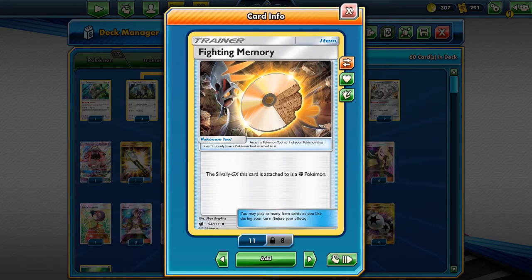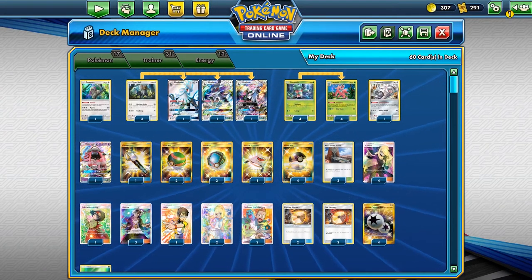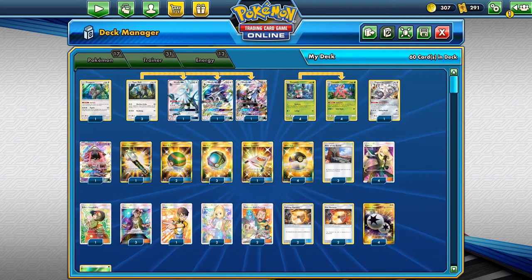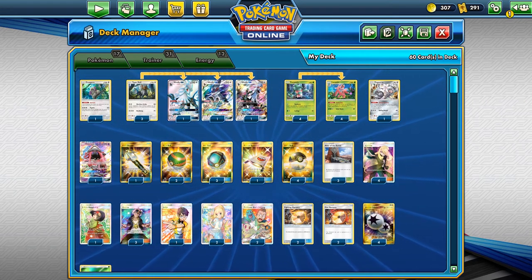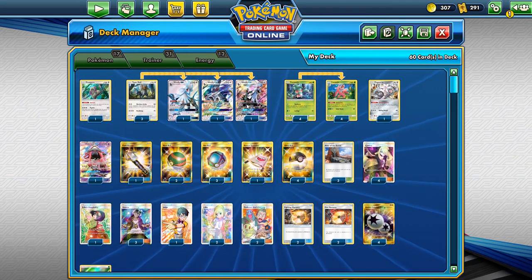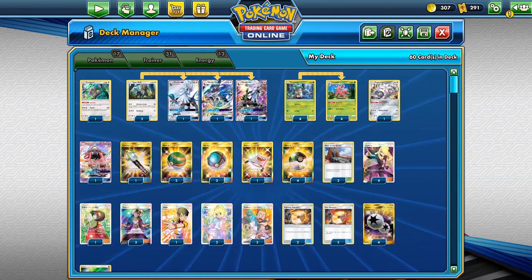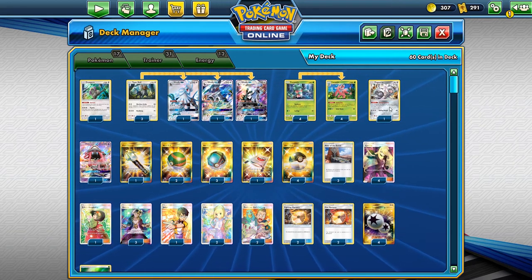We have the ability to one-shot all three of the big tag teams except Gengar & Mimikyu — we wouldn't be able to one-shot that — but we can one-shot the other three popular tag team GX cards.